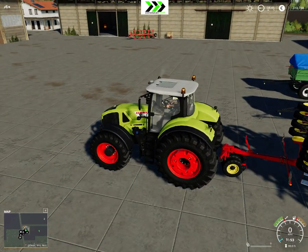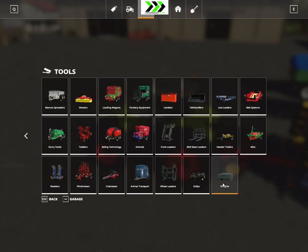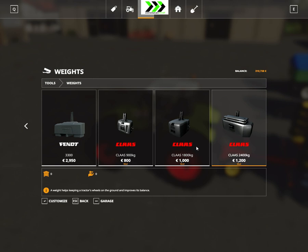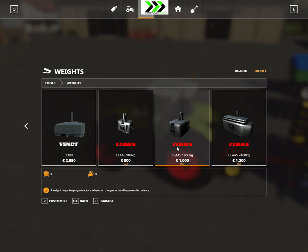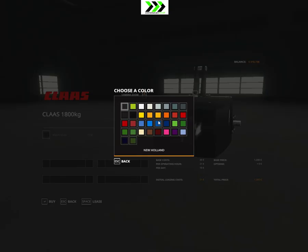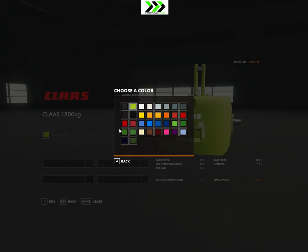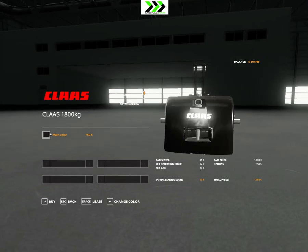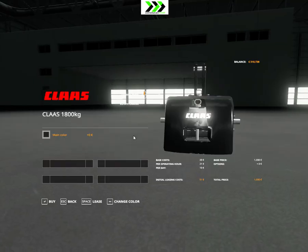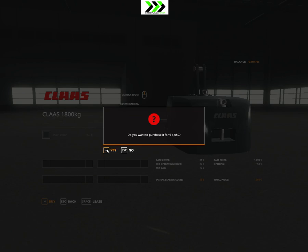Maybe we should have a front weight too. Let's see, we need a front weight - that's under equipment, weights. We have Claas weights here and we'll go with this one. I think this is enough. I will go with the sort of grey one, maybe that one.